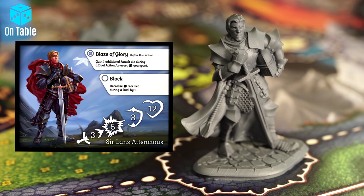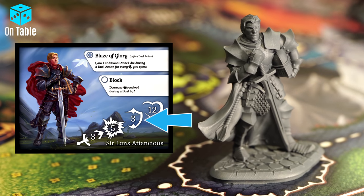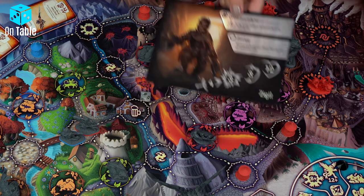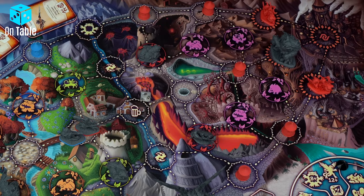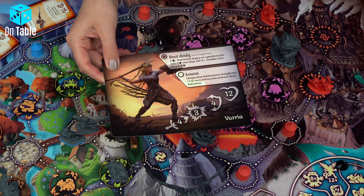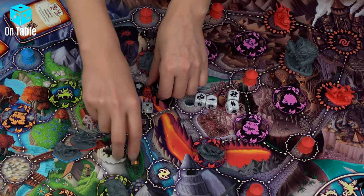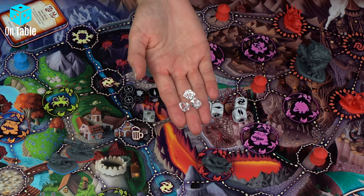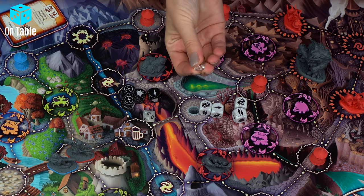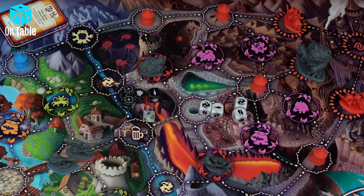On each hero's card, we find the basic statistics: the strength of the attack, the amount of inflicted damage, the defense value, and the number of life points. The attacking hero rolls the number of attack dice represented on their character card. After the roll, we check the effects. The defending character rolls the number of defense dice shown by their statistics. Now the attacking player declares whether they will re-roll their score. If they have energy crystals, they can pay one for each die they wish to re-roll. After this declaration, the defending player also declares whether they will re-roll their dice, also paying with their crystals.